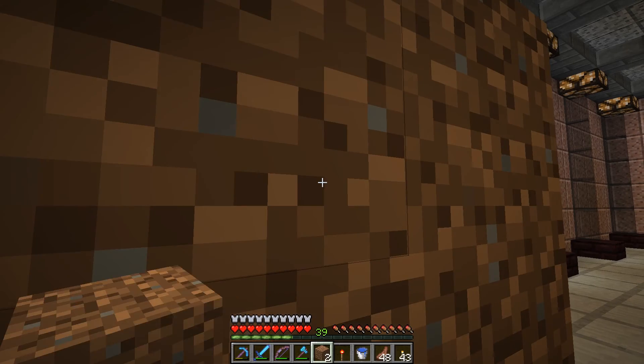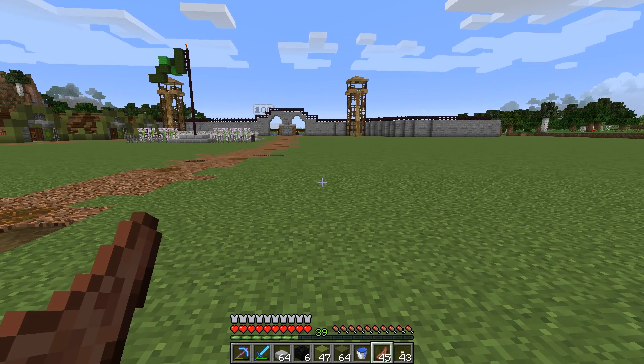Speaking of glass, how does this look with the new update? It looks a little bit different. I kind of like the little detail of the connection points — it adds a little bit of depth to it. I'm not sure if it was like that before because I really didn't pay much attention, but it looks different to me.